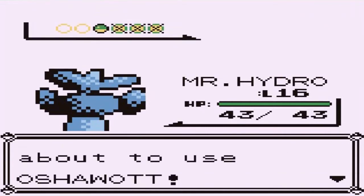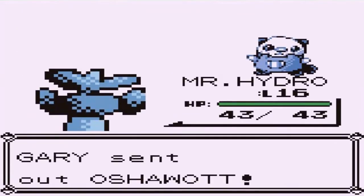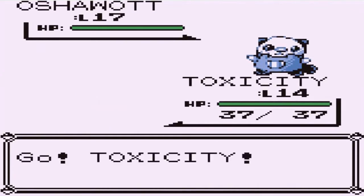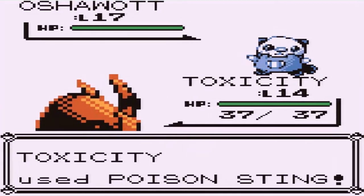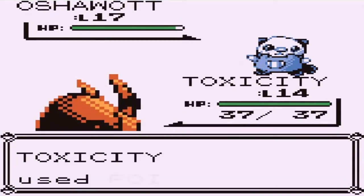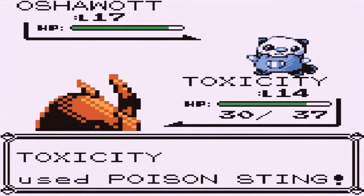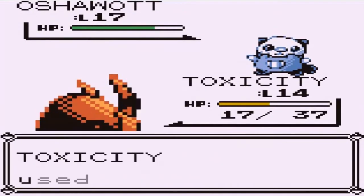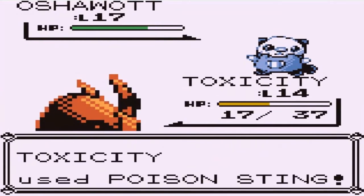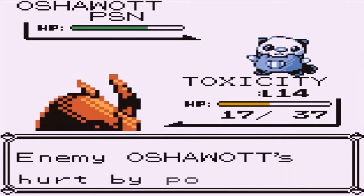Mr. Hydro is winning right here. Here comes an Oshawott. I could have used Waddles right here, but let's go with Toxicity. Let's go with a Poison Sting — try to work that off, hopefully it poisons this guy. Poison Sting again, and Tackle Attack. Poison Sting. This Poison Sting is not poisoning this guy — so it's just going to be a battle of who wants it more. And there it is — you are poisoned! Here comes a Focus Energy, and you're getting hurt.